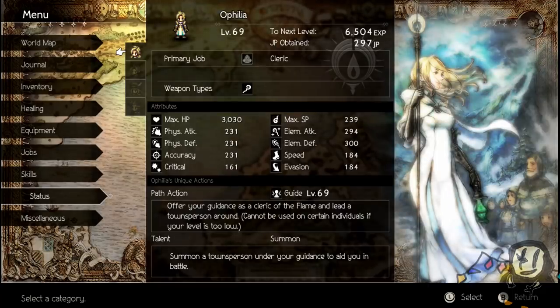Welcome back to Octopath Traveler. Today we're going to be talking all about stats, particularly the base stats of the 8 main characters. The reason I'm making this video is to give us all a better idea of what the stat spreads for each character are, so that whenever it's time to choose a secondary job, we'll have a clearer understanding of each character's main strengths and weaknesses.